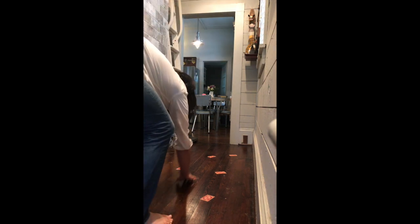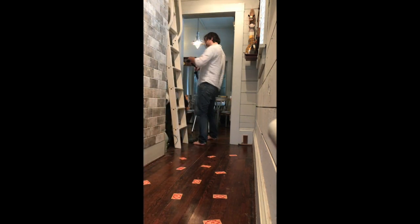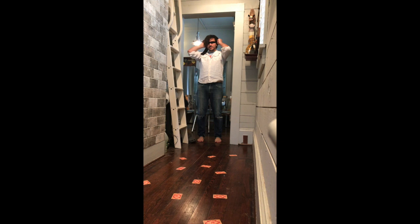One fun idea to add to your escape room is a minefield or a hall of mousetraps. What I did was scattered playing cards around my hall and put on a blindfold. You can team up with somebody else in the house and direct each other to try to get past the mines. If you don't have playing cards, you could also rip out pieces of paper and scatter them around the floor.